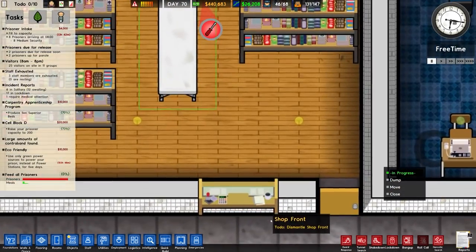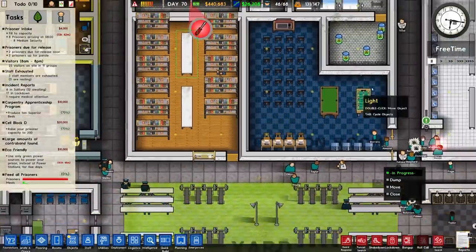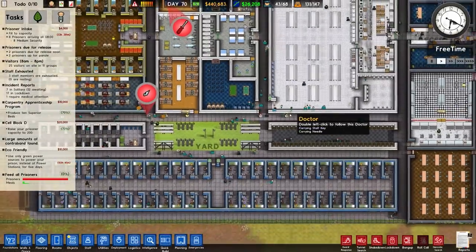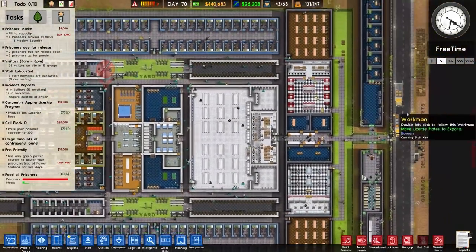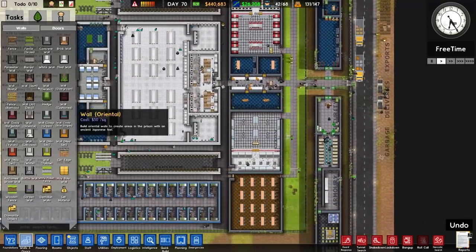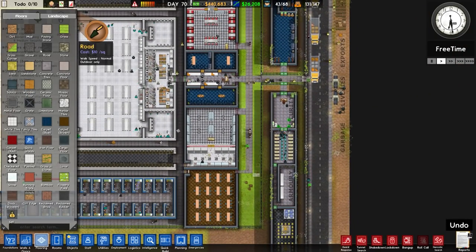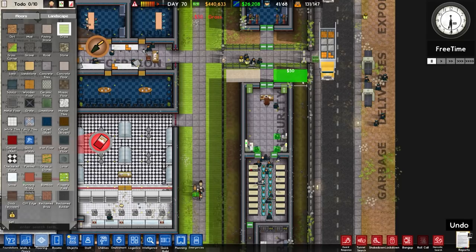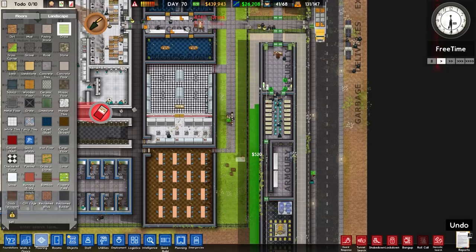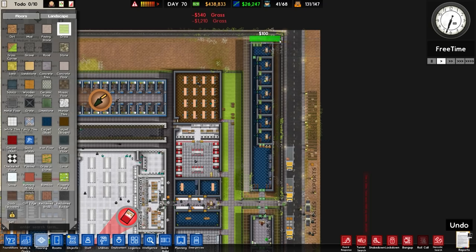We need to get rid of the shop front which is facing the wrong way around. I think that's actually a noted bug - the shop front does randomly spin. We've also got loads of turf and rather than selling it, I can just place it around here. Let me go to flooring, then grass, and place some grass there, and all the way around like so.